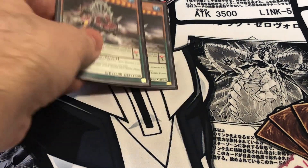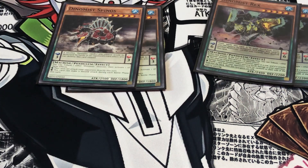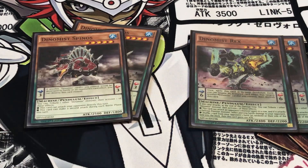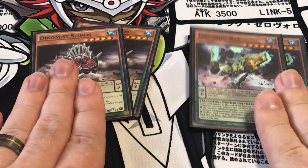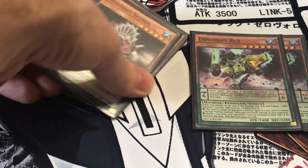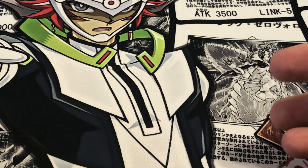Next are our 2 big beaters: Dynamist Spinos and Dynamist Rex. Both of these have effects where they tribute another Dynamist monster to get a special effect. With Spinos, you can either attack directly or attack twice. With Rex, you can either attack another monster or shuffle a random card from your opponent's hand into the deck — mainly just for big beaters, but the other effect can certainly come into play.